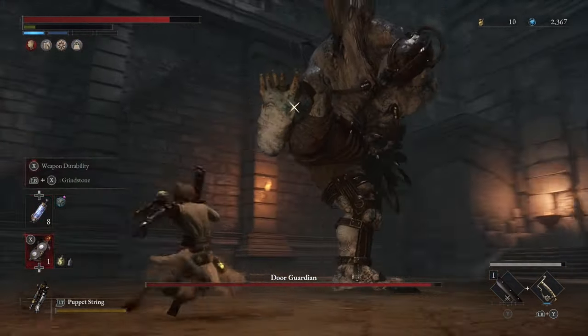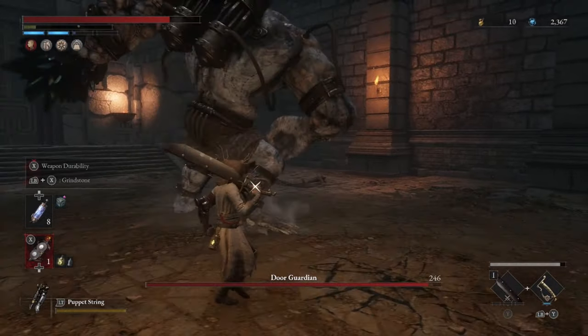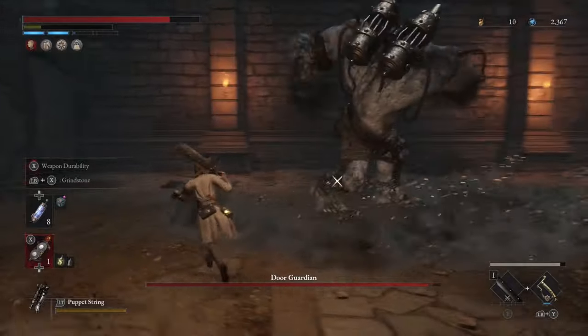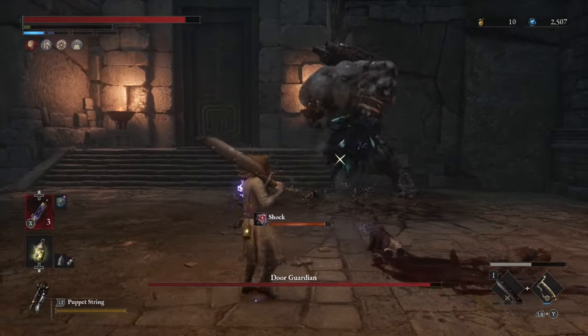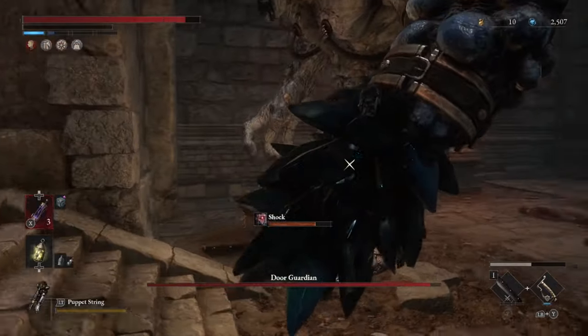Typically, to avoid him hitting you with his normal attacks, all you need to do is strafe around him in a circle, and he will have a very difficult time hitting you. While you're strafing, watch out for his giant sweeping strikes — he's going to take both hands and swing them back and forth. These are very well telegraphed, so all you need to do is back off, let him finish, and then you can hit back on his leg.